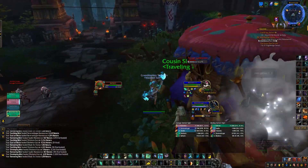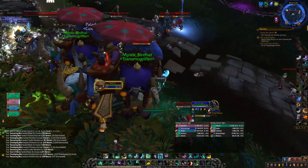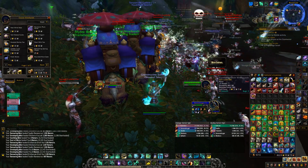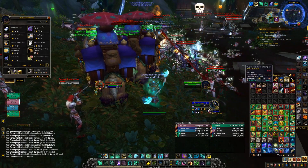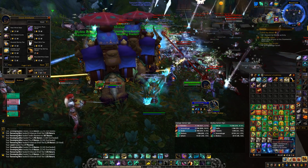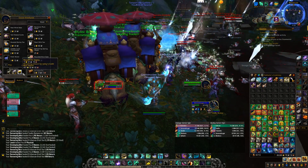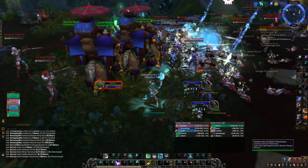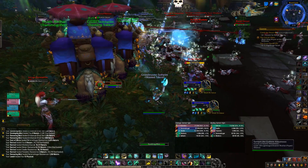The one downside is these ranged mobs, so you have to ask yourself: do you want a chill farm where you kill 2.2k mobs per hour, just stand around a statue and pull mobs into it with no ranged mobs — or do you want to maximize efficiency and make more gold per hour but deal with some ranged mobs and a little bit more chaos?